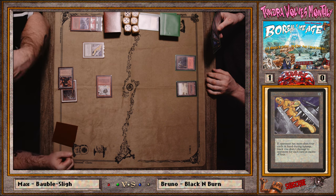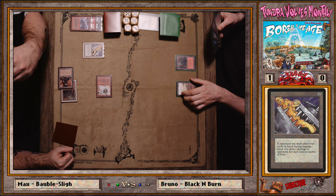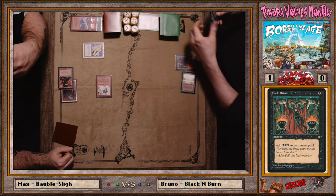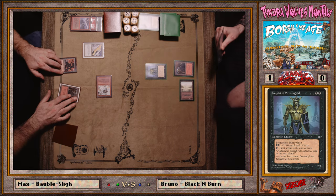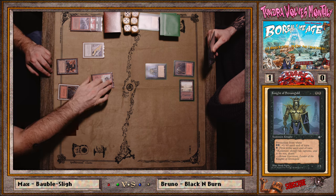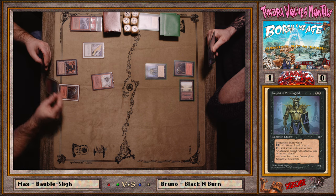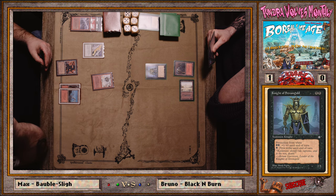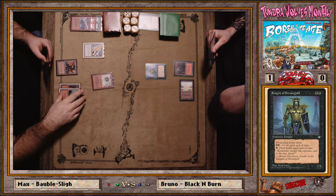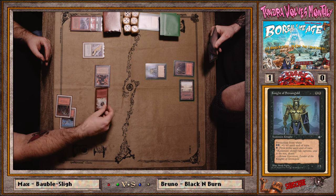Max has a Mishra's Factory in play, so clearing the creature off the board means more of his damage goes through in theory. He's got Black Vise so the opponent's taking one or two damage per turn unless they dump cards quickly. I think he should have used that ritual to play Nevinyrral's Disk, because the Disk has to untap — the earlier you play it the better.